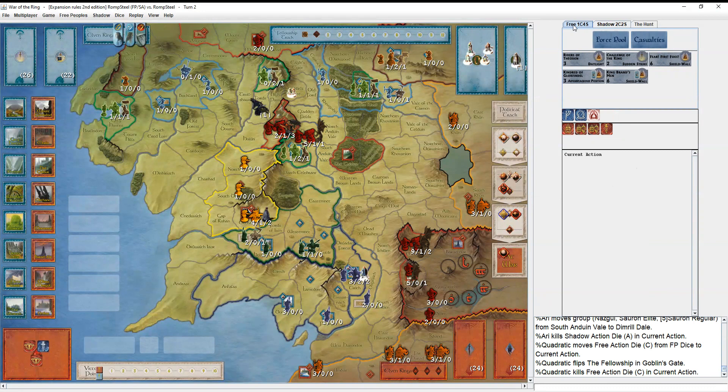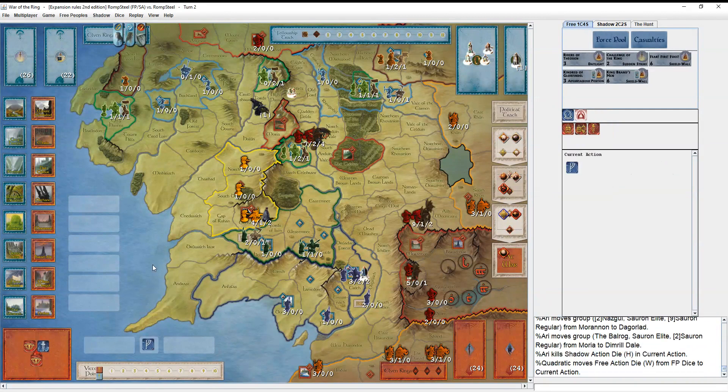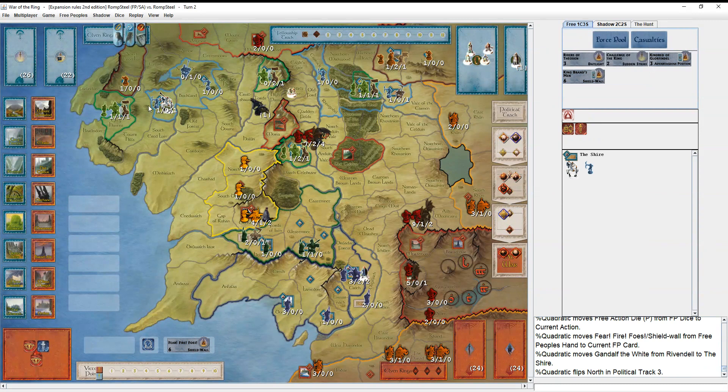Quadratic passes, Shadow Armies move. Very natural to want to go after Lorien when you have Durin's Bane there - that's very strong. Armies continue shuffling. In comes Gandalf the White. He wants to bring in Gandalf the White and then play Fear of Fire Foes with it - that's pretty cool. Sauron comes to war, then we play Fear of Fire Foes.